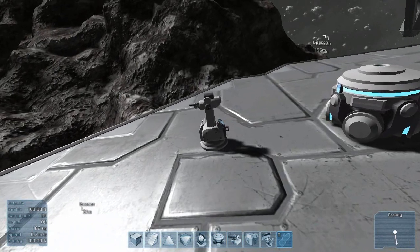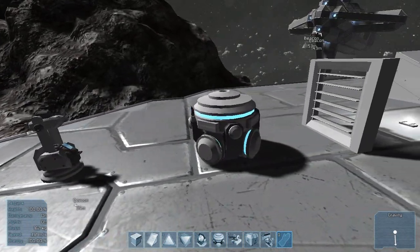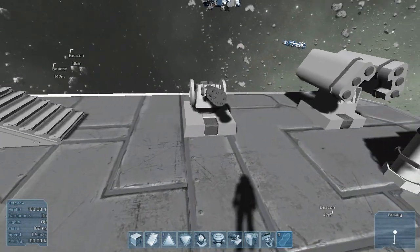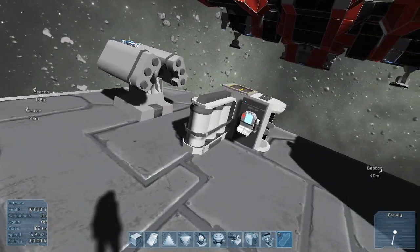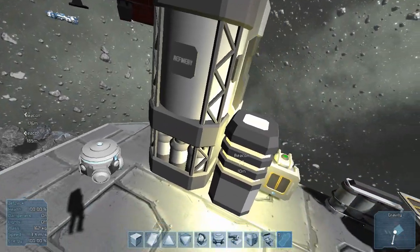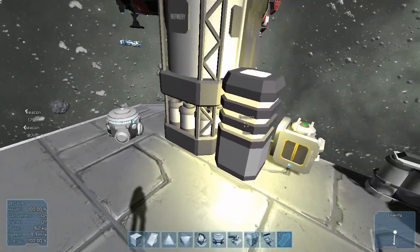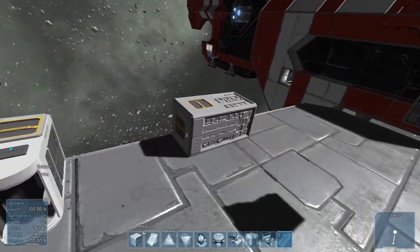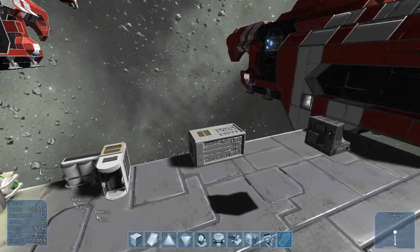This includes the turret, a gravity generator, windows, lights, ramps, the missile turrets, medical stations, large containers, and refineries. Beacons can be used on all ship types. And assemblers are locked to larger ships or stations.